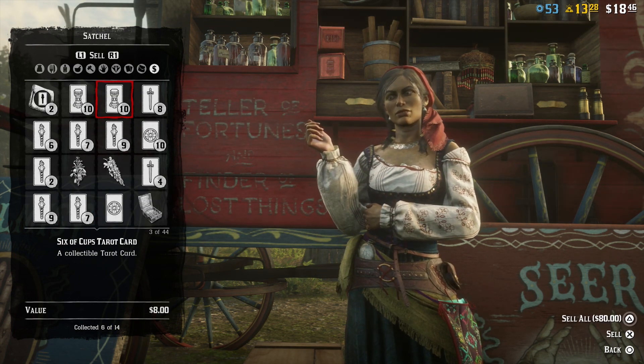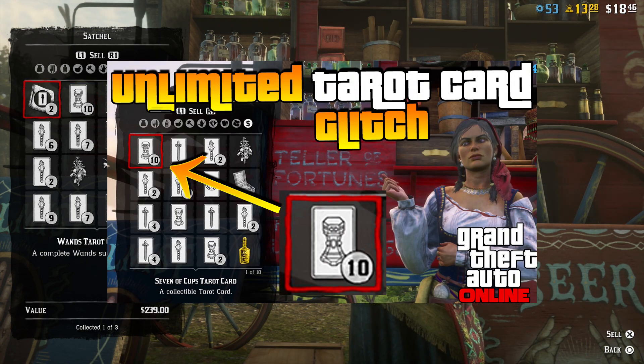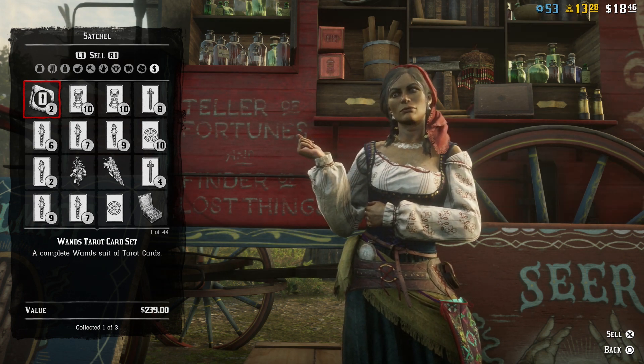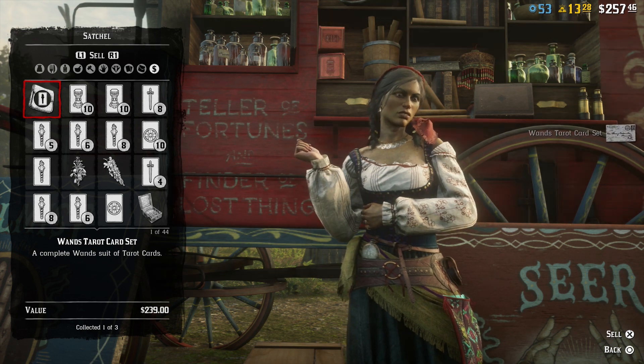You combine this map with the solo money glitch right here and you can make a lot of money. Watch how much money I'm making right now selling two sets. Took me like an hour — it didn't take me that long to make the set, but you make so much money selling these sets.